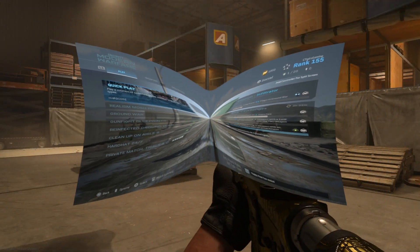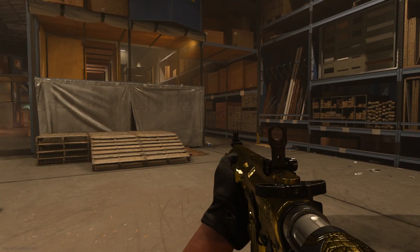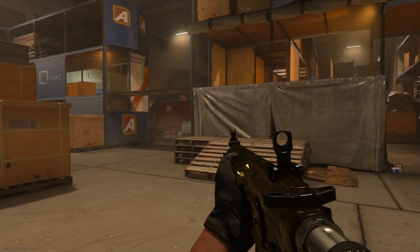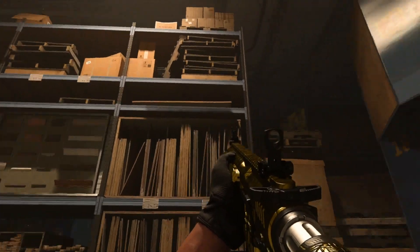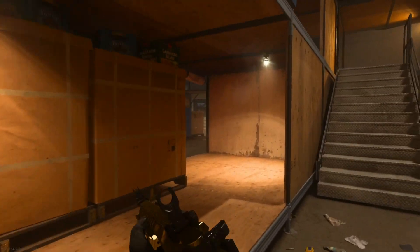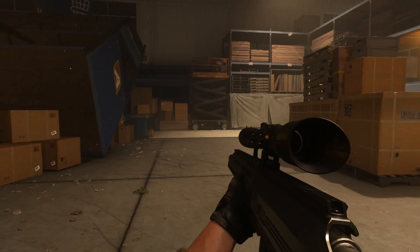Without further ado, let's get right into it. If you're asking yourself how you're supposed to get this golden toilet roll easter egg, it's easy. All you have to do is shoot 10 teddy bears found in the new gunfight map Isle 9. In this video I will show you the locations of those teddy bears and what happens after you shoot them all.